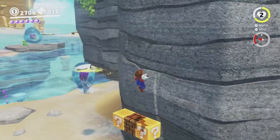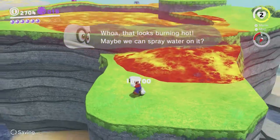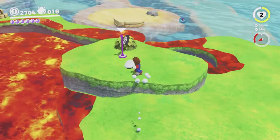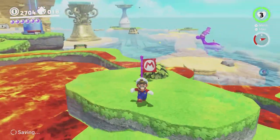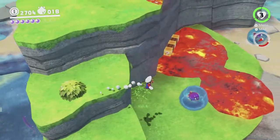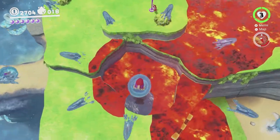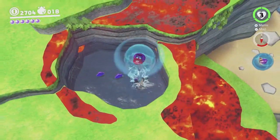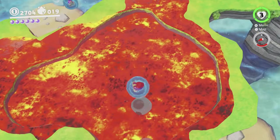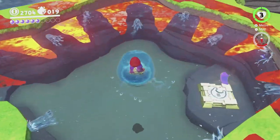I should be able to go into these blocks. There we go. Okay, we basically need to get a gushing to do this properly, and actually clean up this spring here. We can grab one over here on the grass, so not a problem. There we go.